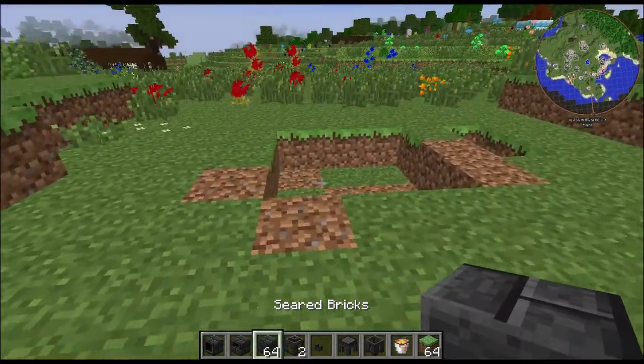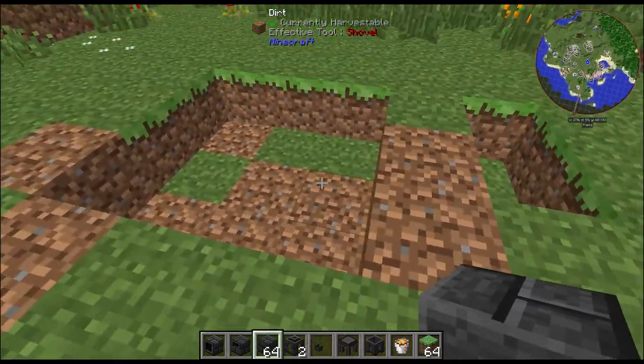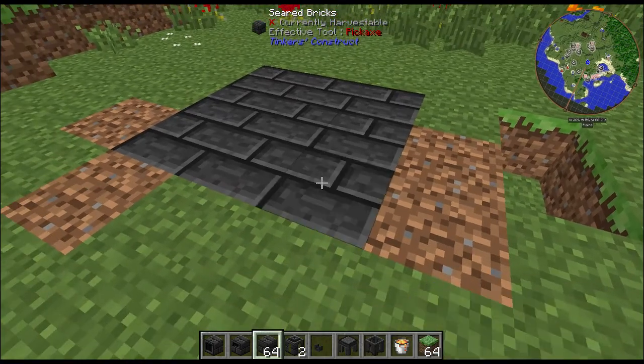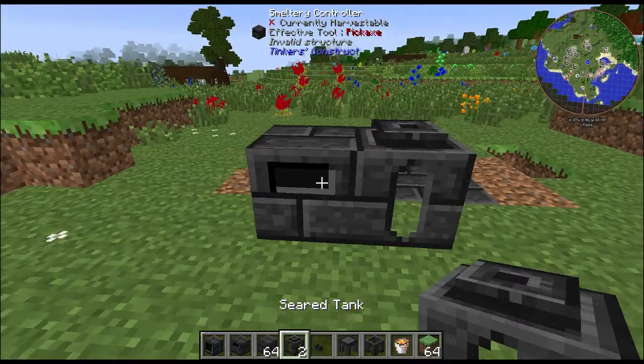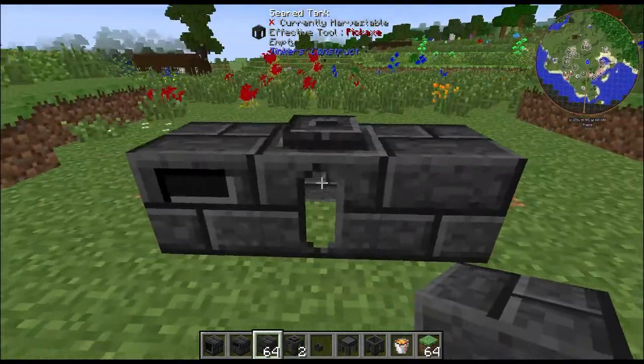Now I'm going to show you how to make this smeltery. You need to dig out a three by three like so, and then fill it full of these seared blocks here. Then you want to place a controller and a seared tank at the front of your smeltery, and then end it off with a block like so.